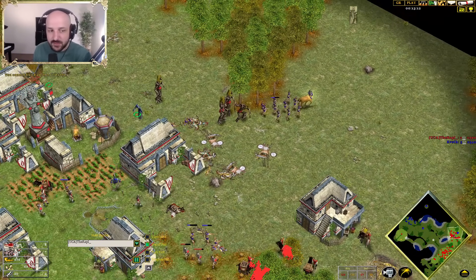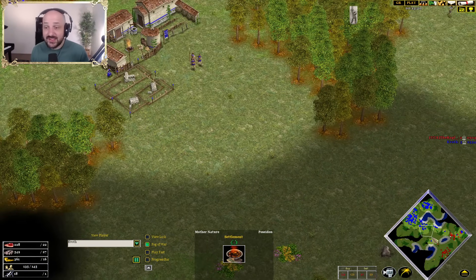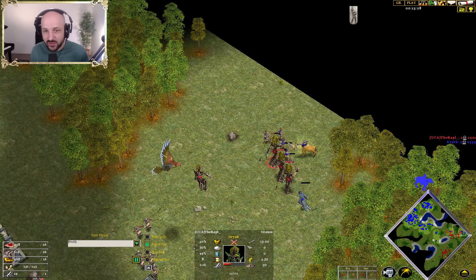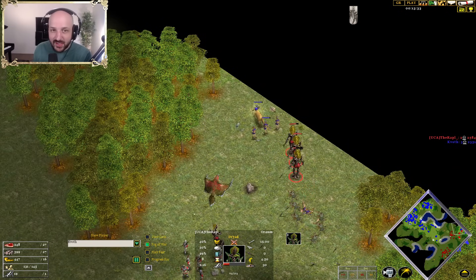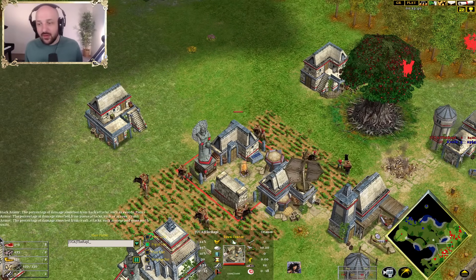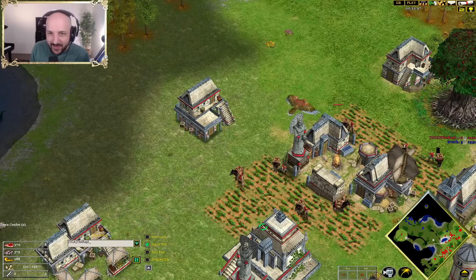A Restoration gets dropped here. The Stymphalian Bird retreats — Shockwave to disengage — and the fight continues under the town center. Wouldn't have minded a Palace a little bit earlier for Rappel. The Chiron takes out those Stymphalian Birds very fast. Nice marker from Rappel to pull away as the Dryads snipe those Toxotai. Rappel is struggling to produce units at the moment. Kvoth is in a fantastic position — three town centers, across the map. Though he will need to retreat, his main base has farms set up and an armory coming down.